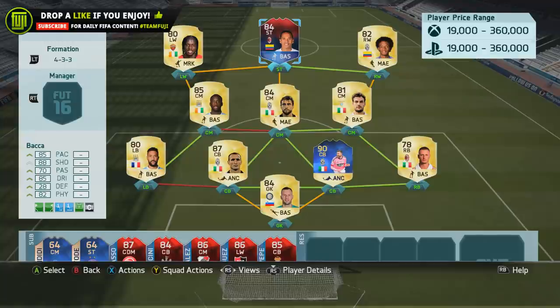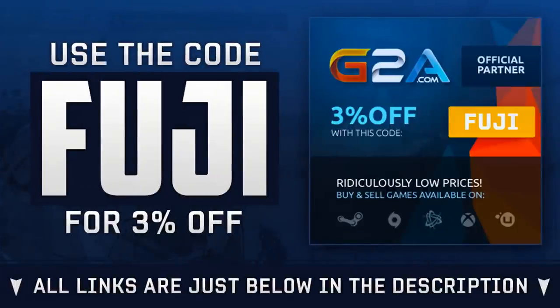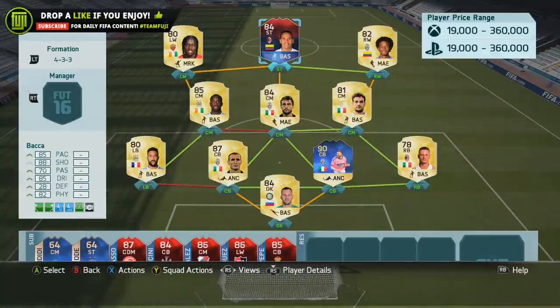He did get himself an international match card and now he's an 84-rated striker. If you need Ultimate Team coins to pick him up, head over to fifaultimatecoins.com, links below in the description — use the code FUJI to get a discount. Or if you're wishing to purchase games, head over to Jitsu and also use the code FUJI.